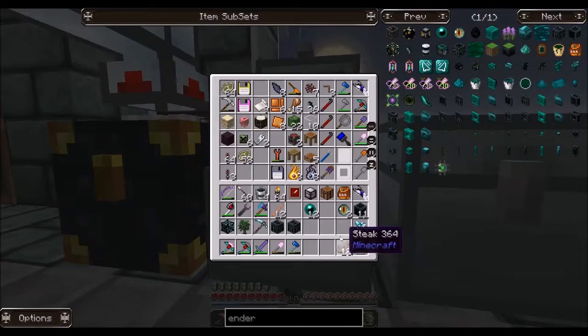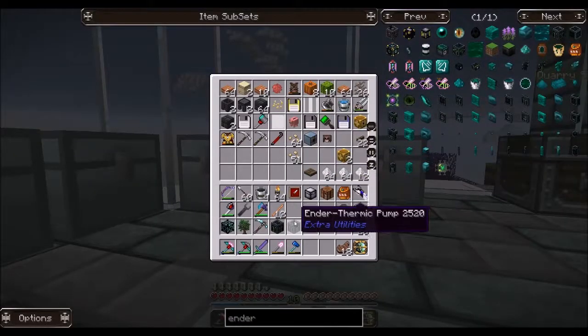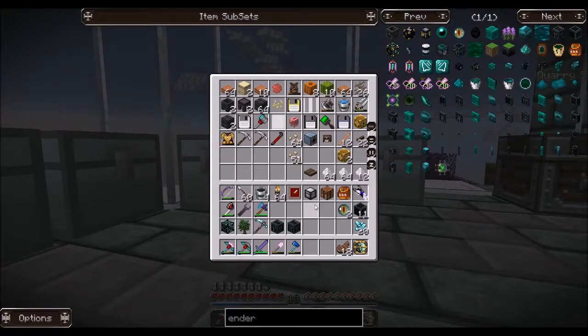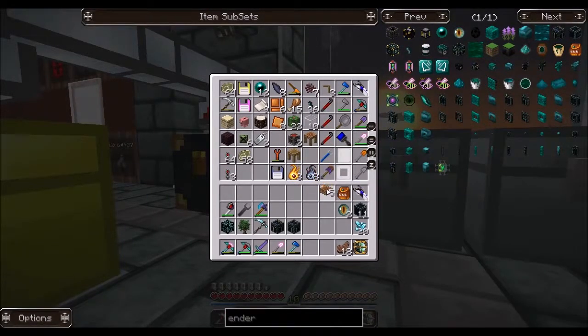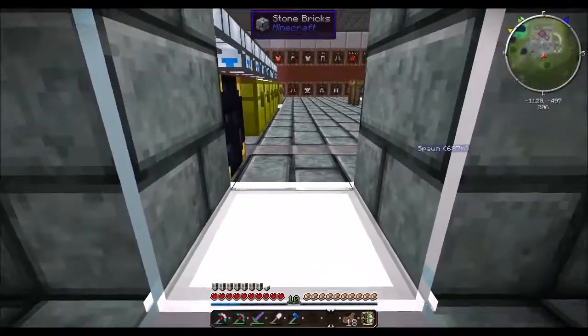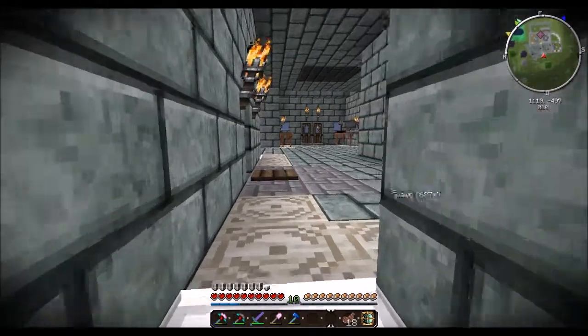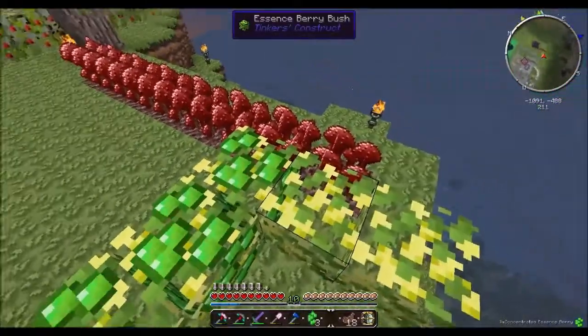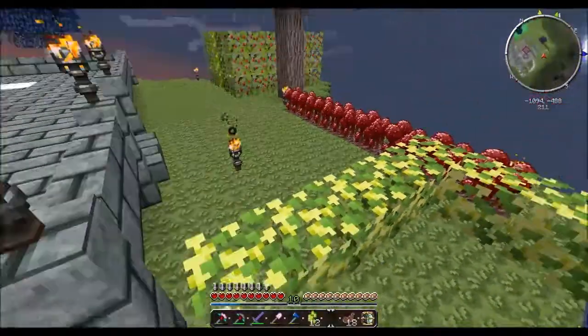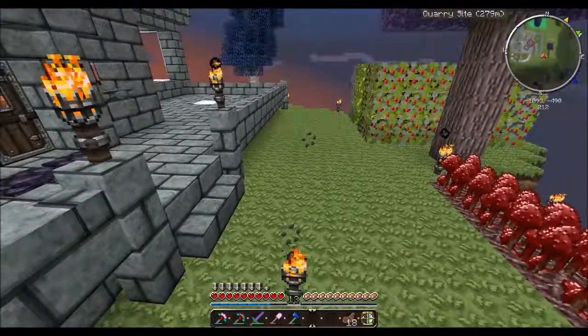We can put the enderpearls, sticks, and crafting table back. We'll put the buckets and other stuff back too. I'll put this all right here for now. One thing I'm going to do is grab one of these dudes and head upstairs — we have a lot of enchanting to do. So we're going to get some extra levels here real quick. That might be enough, might not be enough. We'll have to see.